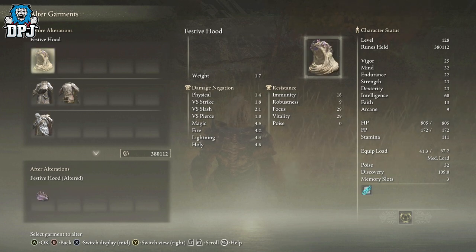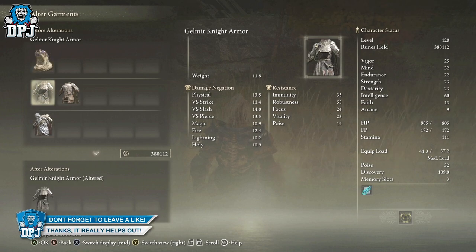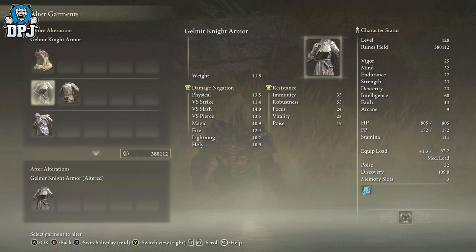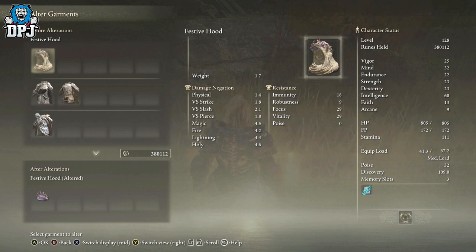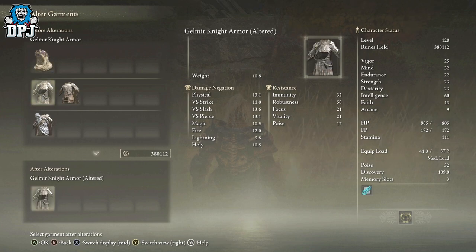So yeah, this is how you get Buck — a secret NPC who allows you to alter individual armor pieces. Credit to my pal My Life Crisis for helping me out with this video and guide — his channel can be found linked below if you want to check him out for daily Elden Ring videos. If you enjoyed the video, leaving a like really helps out. If you're new around here, be sure to subscribe, and hopefully I will see you on the next one.